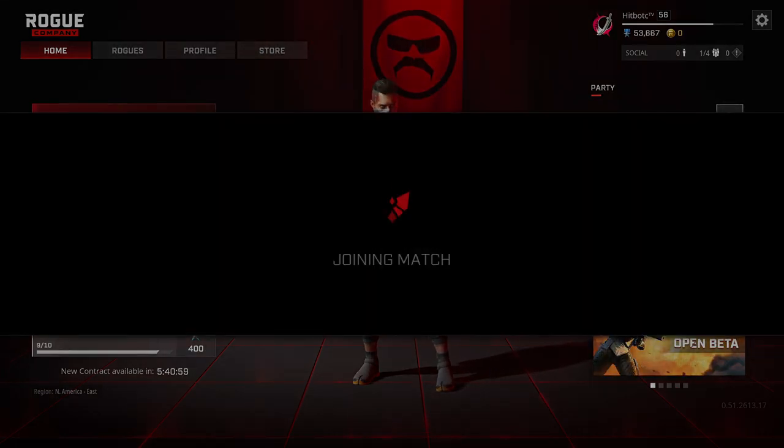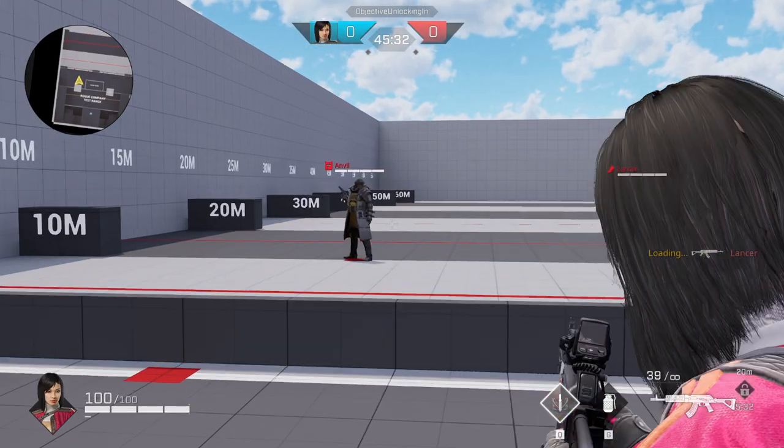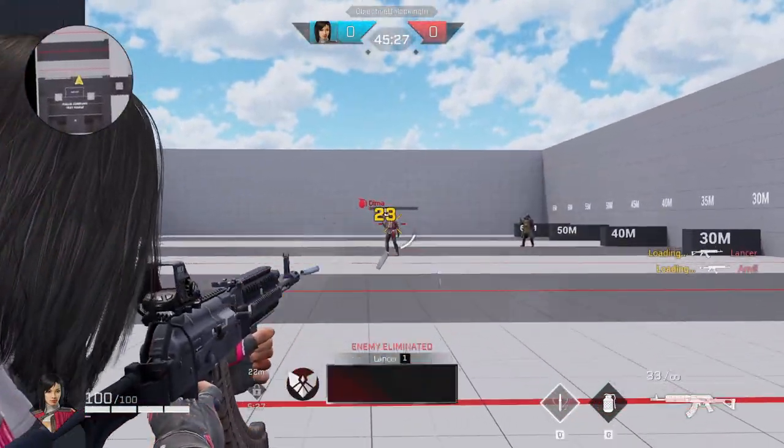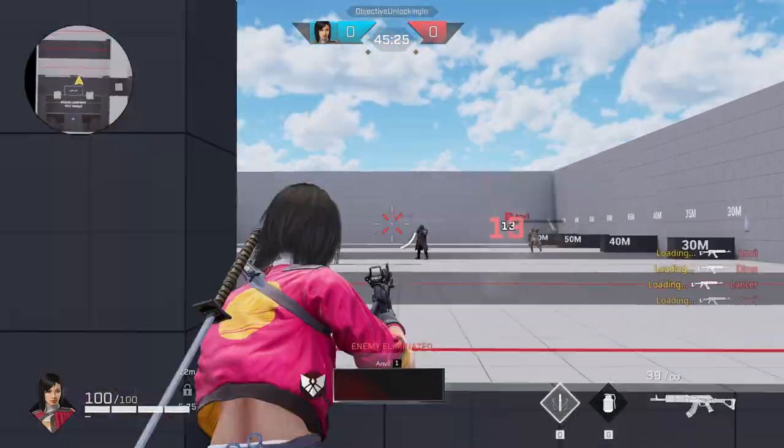For now, take a look at the spreadsheet. One of the great things Rogue Company has is a mode called Shooting Range where you can load in and test out guns to see how they play. If there's anything else you'd like to see on the spreadsheet, let me know in the comments below and I'll do my best to get it added. If you found this video helpful, please consider hitting that subscribe button and clicking the notification bell so you never miss a new video.